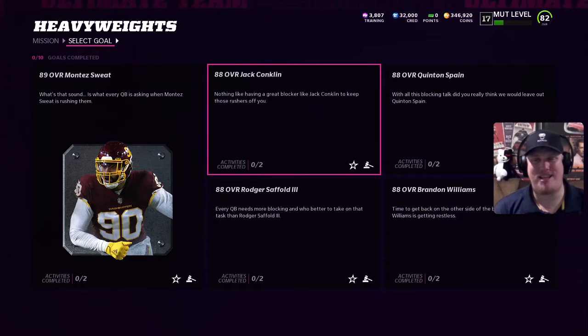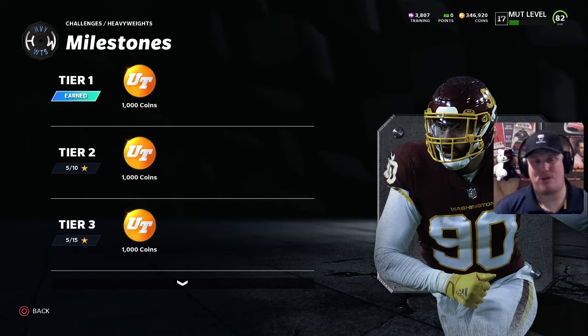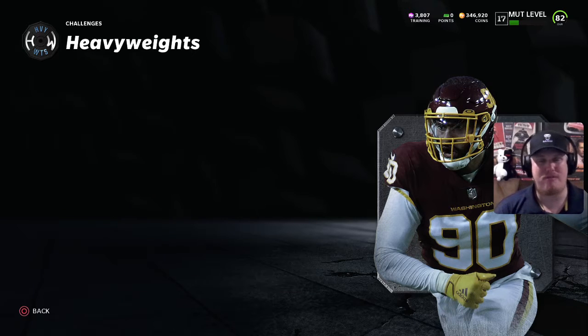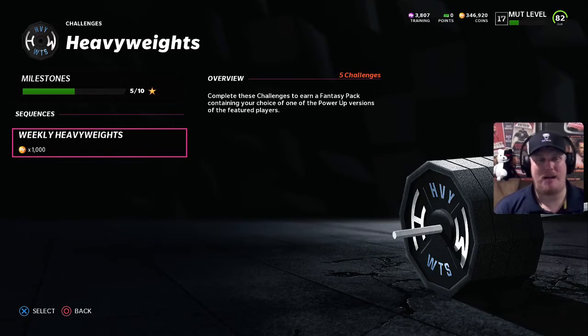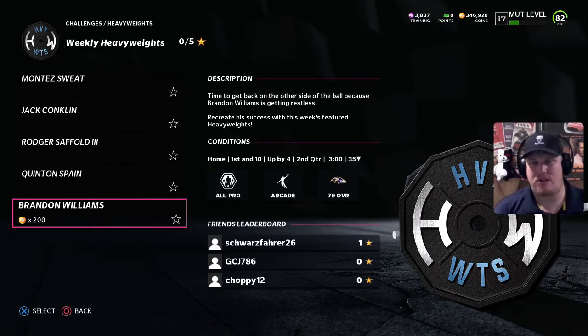Let's take a look at the challenges needed and the rewards possible this week. Just like last week, this promo has some changes for Wild Card Wednesday. By completing the five challenges, you're going to earn a fantasy pack containing your choice of one of the power-up versions of these players. Milestones go every five stars, and every 20 stars you get that Wild Card Wednesday fantasy pack.